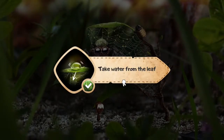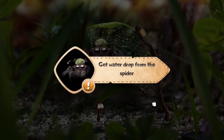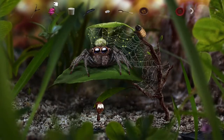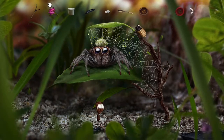For instance, once you get to the point where you need to get the water droplet off of the top leaf, you need to figure out how to drop it on the spider's head and then drop it down to the bottom leaf in order to complete that little area, and eventually you'll complete the game.